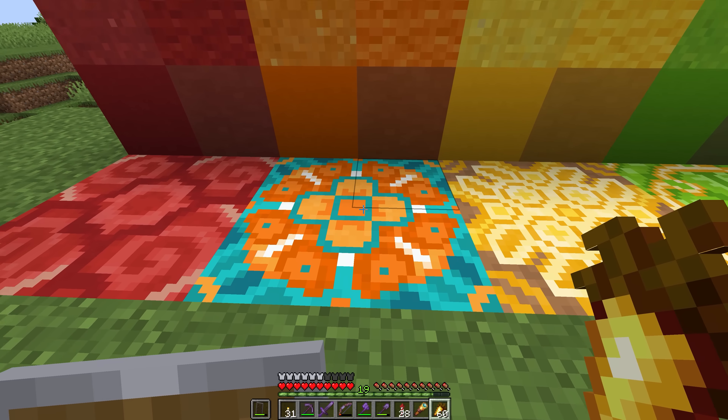Unfortunately that method isn't possible on Bedrock Edition because you can't hold blocks in your offhand at the time of this recording — hopefully that gets added in future. One Bedrock option is to pillar up with all the concrete powder on top of a single block of concrete inside the same water stream system. You dig out the lowest block in the pillar, which converts to concrete on contact with the water, then the remaining blocks fall to follow suit. Unfortunately some concrete powder blocks can break and drop as an item instead of converting, so this doesn't turn out to be the best method either.